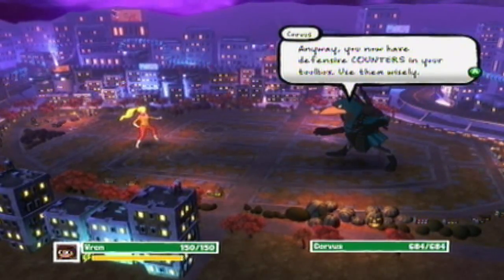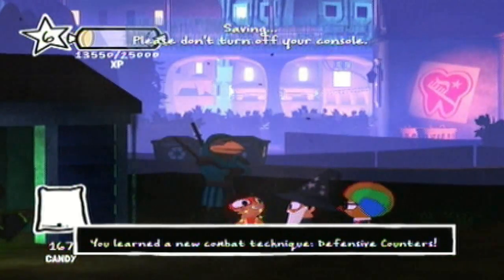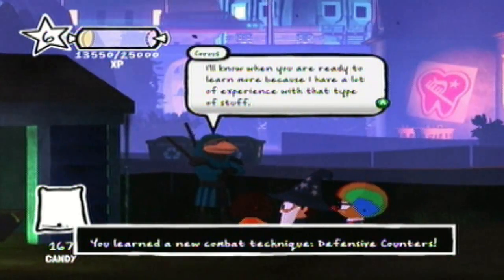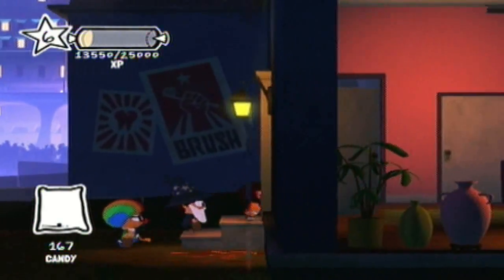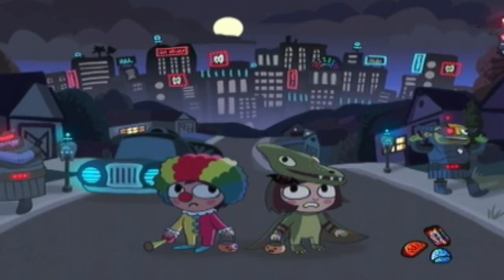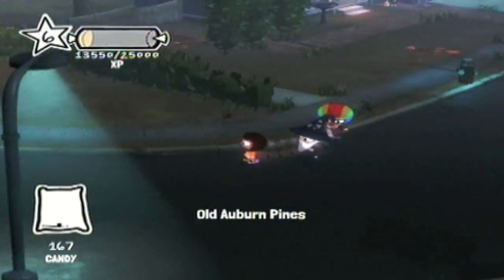Corvus: 'You now have defensive counters in your toolbox. Use them wisely.' Sadly, I think this is the last time we're ever gonna talk to Corvus. Honestly, my memory's a bit fuzzy when it comes to the teachings because I play this every Halloween on top of the first Costume Quest, so it's been a year's worth of memory holdup.